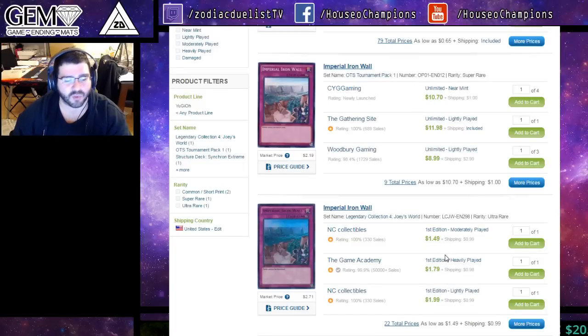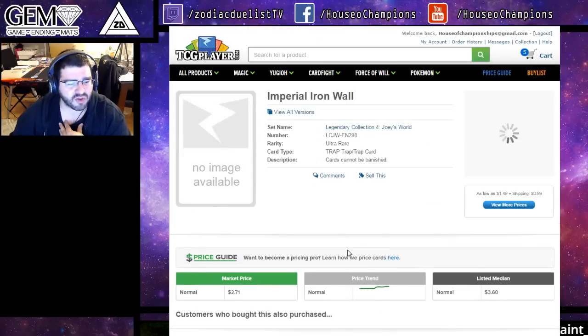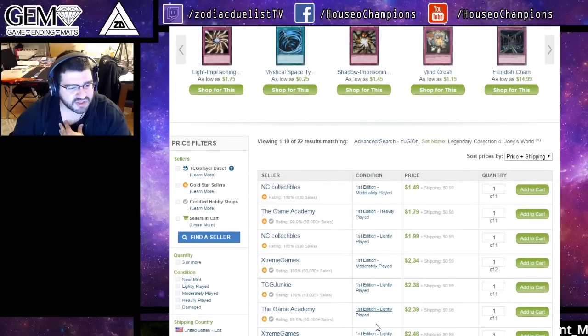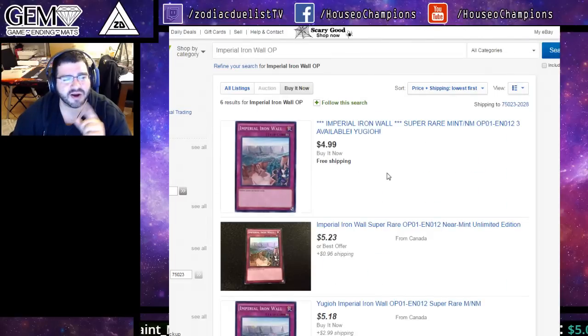Now we see Imperial Iron Wall. The supers are $11 lowest. What's going on here? Infernoid hype is happening, so maybe this is counter hype. It does stop ABC Buster from going online and the pieces from removing from the graveyard. There are a lot of possibilities on why this has spiked so much. The ultras, another hollowed out version — all these are light played for some reason. The lowest mint one is around $4. All hollowed versions seem to be $5 plus. There are two copies using the wrong picture; it doesn't really look super in that picture and they have them for $5. Then the next lowest is also around $5 and it climbs to $8, then climbs to $10 real fast. People are trying to get rid of theirs, and I'm guessing there was some sort of buyout.